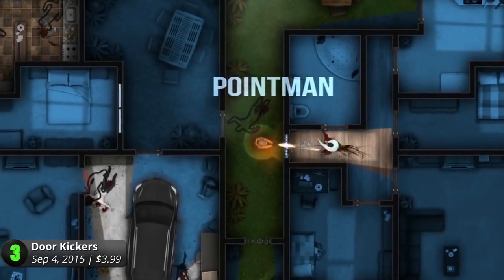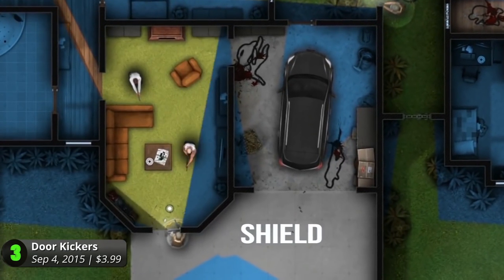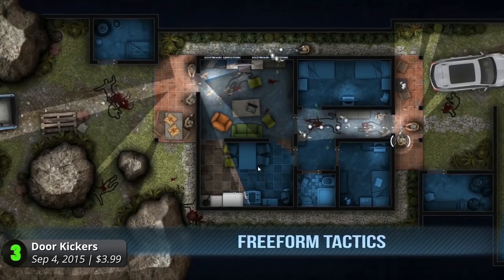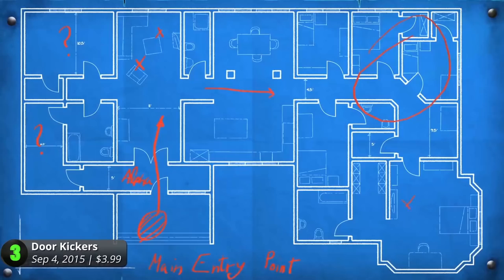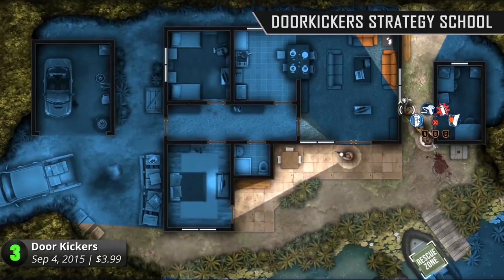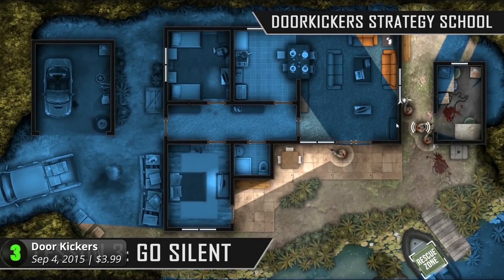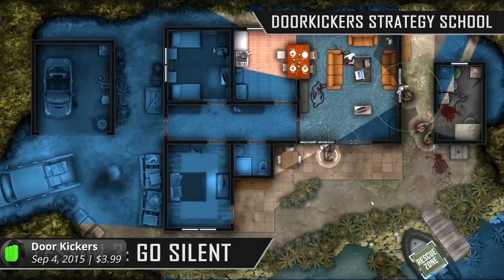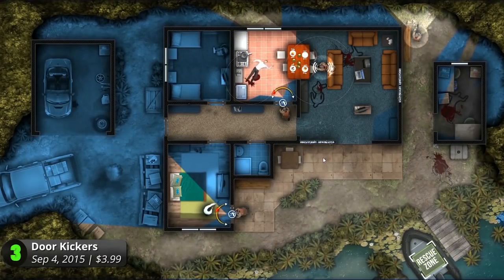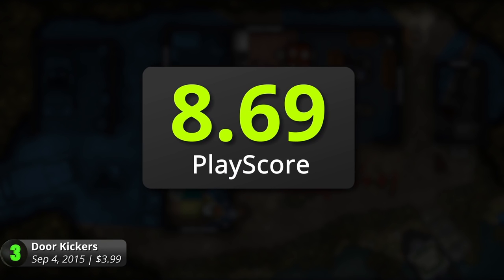Breachers, Pointmen, Assaulters, Stealth and Shield. Combine these with the 65 weapons available to deliver what you think is the best course of action. Crash into doors and shoot everything in sight or use stealth to take down enemies quietly. You can carefully plan out attacks or improvise along the way. The levels are hard, as is real-life SWAT operations. But the satisfaction of finally getting them right is incomparable. It has a PlayScore of 8.69.